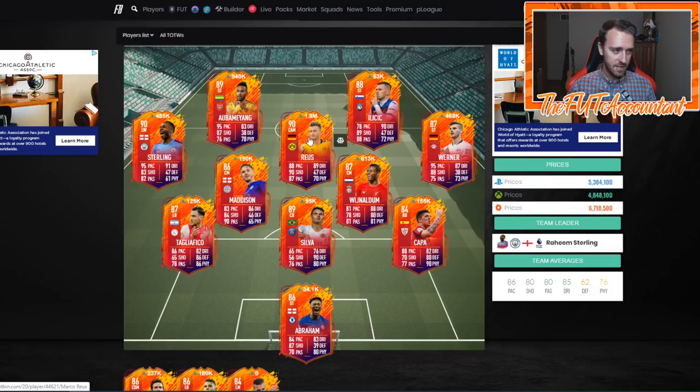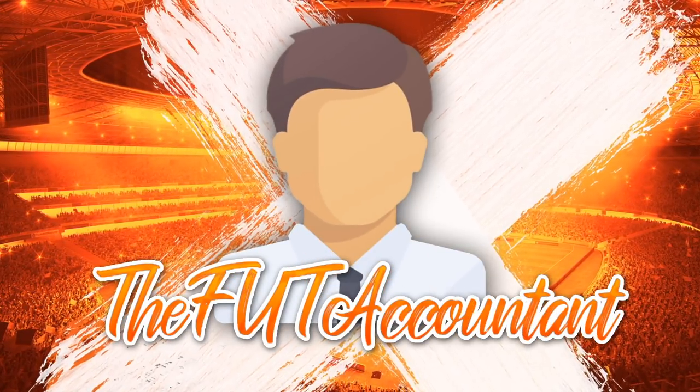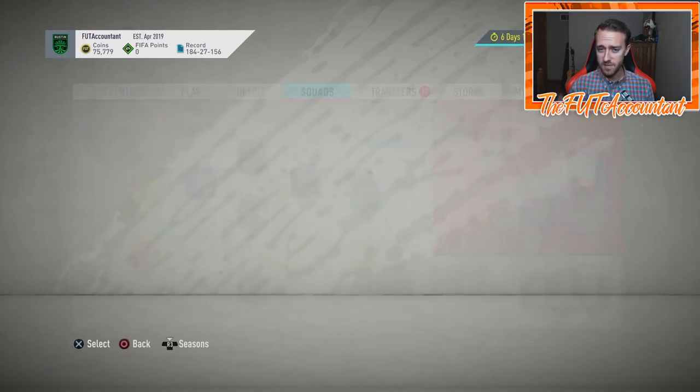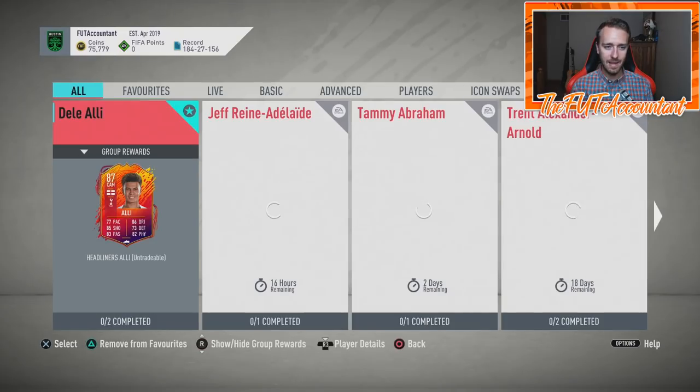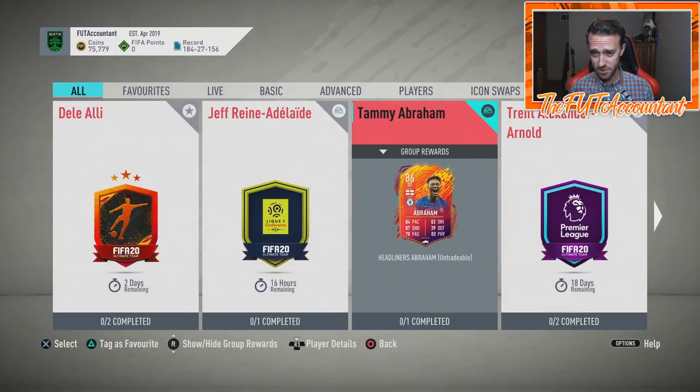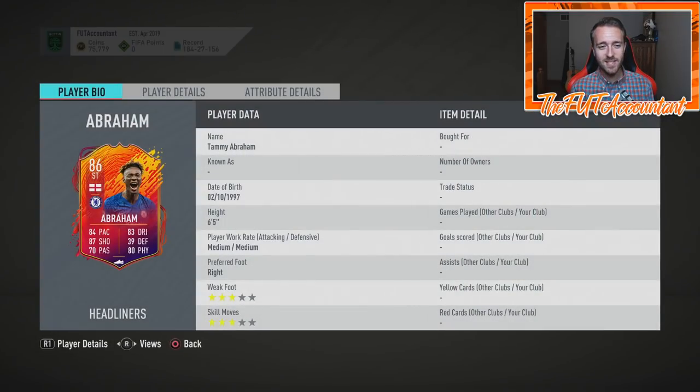They chose a lot of guys from the same teams. We already had Salah, and now we have two Liverpool guys, two Leicester guys, two Manchester City guys with Sterling and Kyle Walker, Thiago Silva and Neymar, and Delaney and Reus both Dortmund in the same squad. We can follow both of those cards for the same set of four games. I'm going to rate this team selection like an eight out of ten.